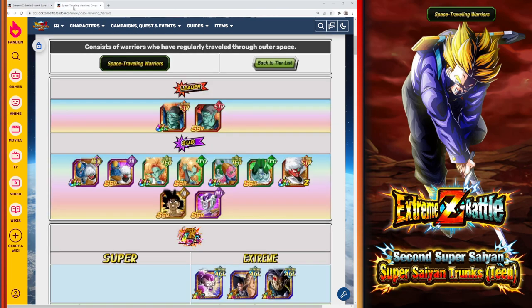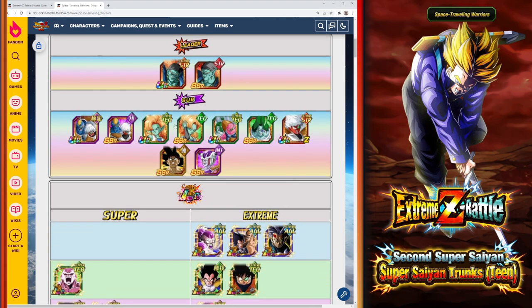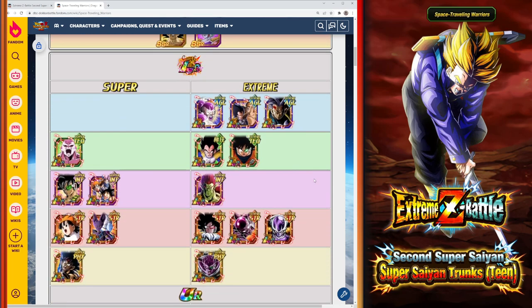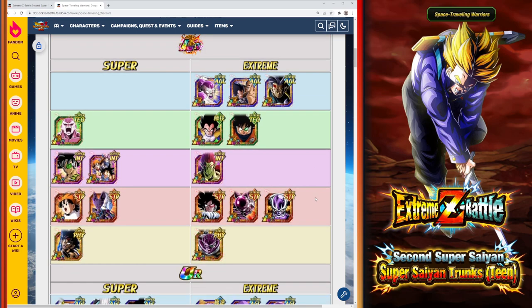The Space Traveling Warriors category unfortunately has only the Strength Bojack as the main lead. You do have some sub-leads but it's not great. If you have the Strength Bojack, that's the main guy you want to bring in — although he is not an LR, he has a really good leader skill that can help bring the team to where it needs to be to deal good damage.